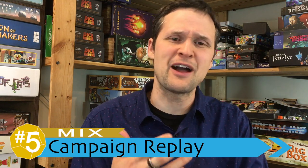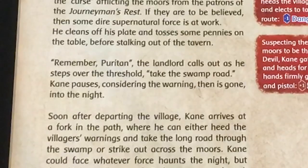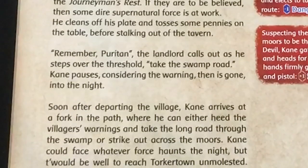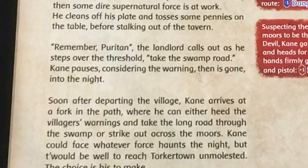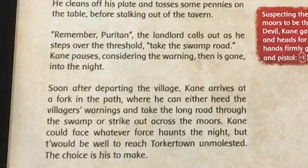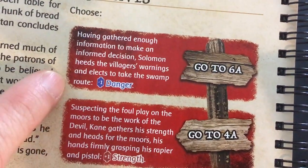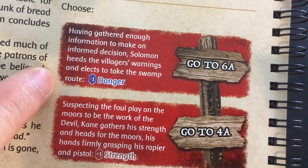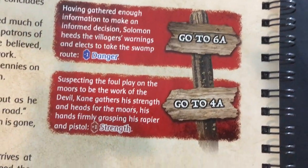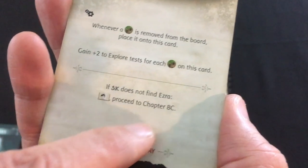For my number five, which is a mix, I wanted to talk about the campaign structure and replay value in the box. On the positive side, there are a lot of campaigns — I think ten — and each of them will take two, three, or even four hours. So you're looking at a lot of content even if you only play through each one once. On top of that, each campaign generally has two, three, or even four branching paths where you can see different scenarios or have a fight where in another place you would have talked, so it can be fun to replay those.